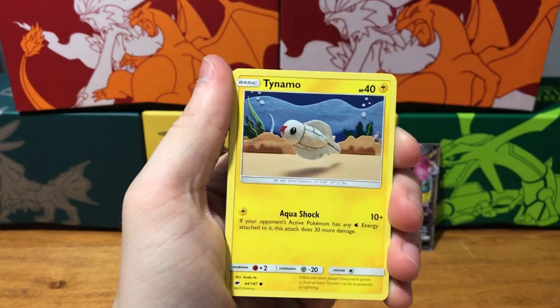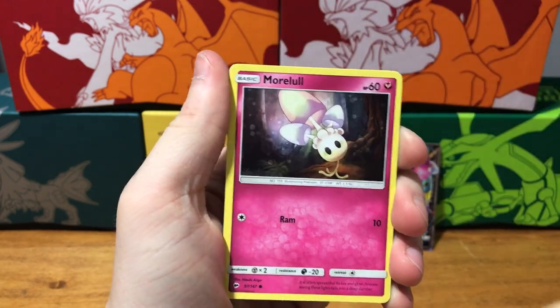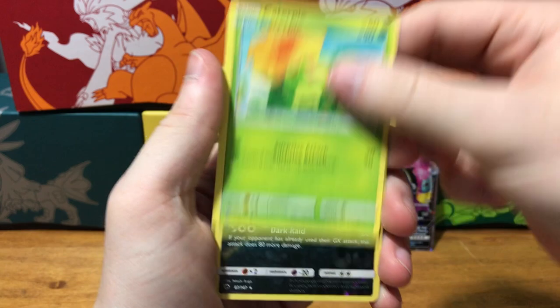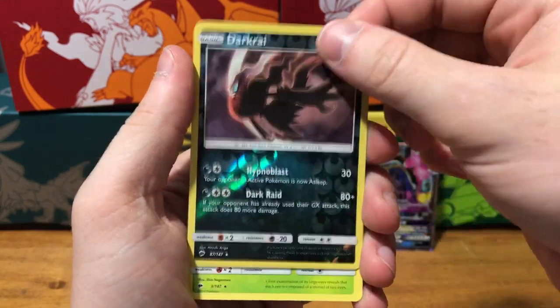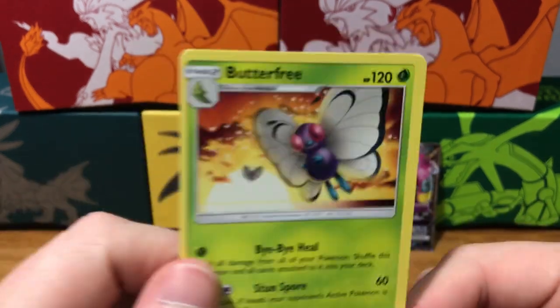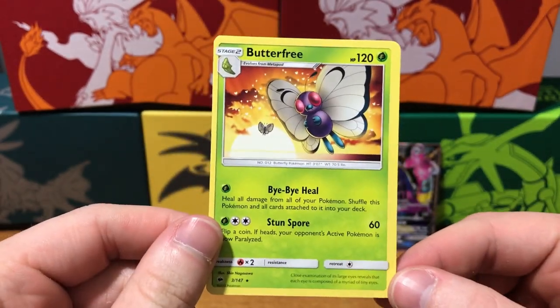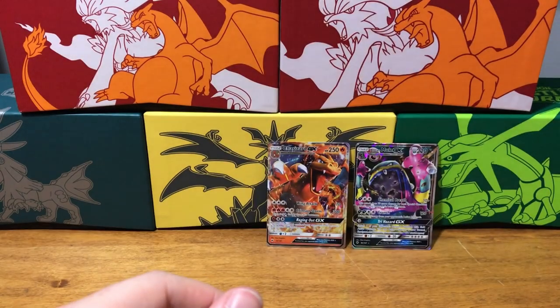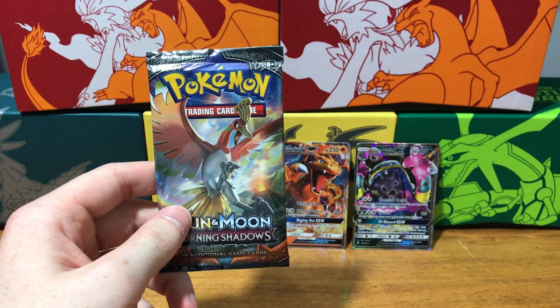Electabuzz, Sophocles, Tynamo, Poipole, Duskull, Morelull, Caterpie, Tangela, Sandygast, Riolu, Curveball reverse holo rare — and that's a sad card, that's Butterfree right before he leaves Ash from the show. That's sad.